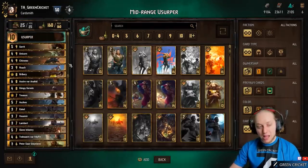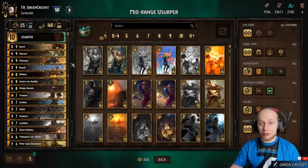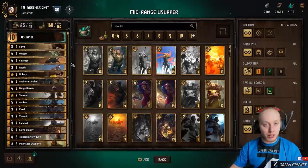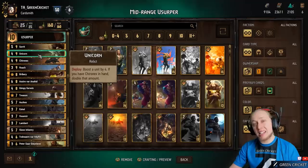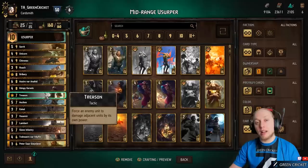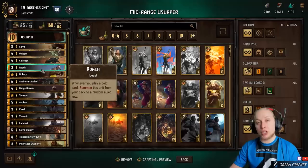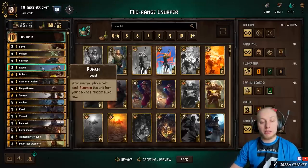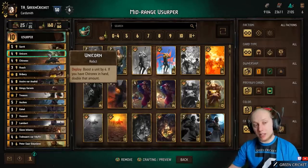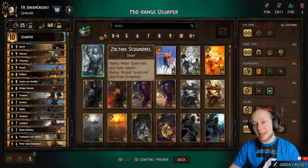About the gameplay plan: typically you want to have last say, because you want your finisher to get through. The good thing about this deck is it doesn't necessarily need last say, but it's always good — you can deal with board situations, remove something the enemy played, or play Unicorn last so the enemy's Reaches won't steal the buff. Keep in mind this deck needs last say less than others.